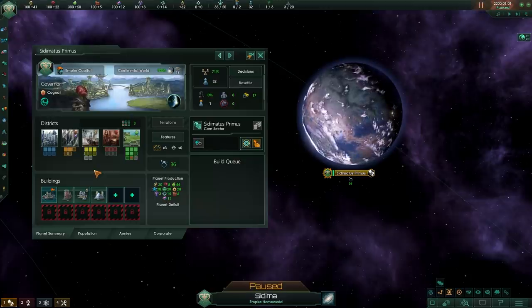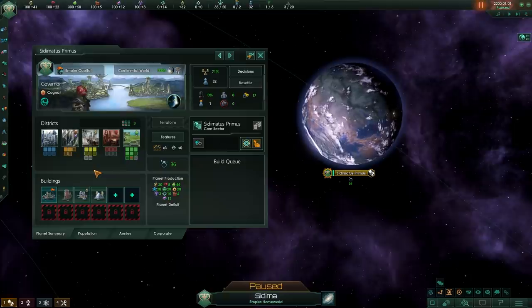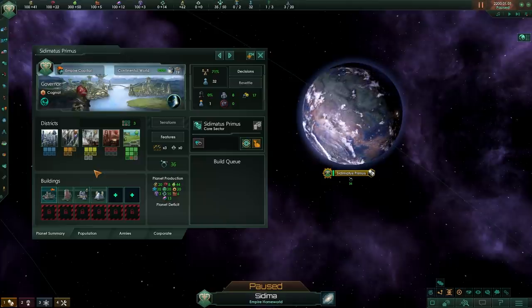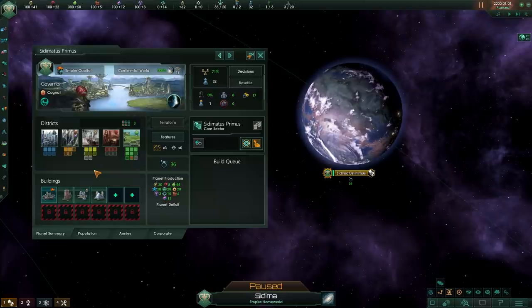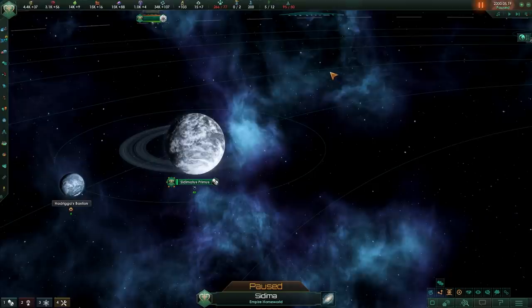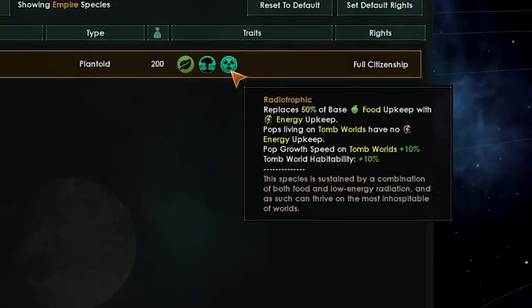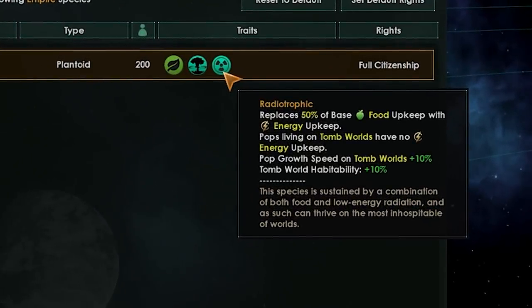There is an additional civic added to the game for plantoids that synergizes really well with phototrophic, and we will get to that. As for radiotrophic, it can also generate upkeep from food while using the energy supplement, but as long as radiotrophic pops live on tomb worlds they will have no energy upkeep, and their pop growth speed on tomb worlds will be increased along with their tomb world habitability.